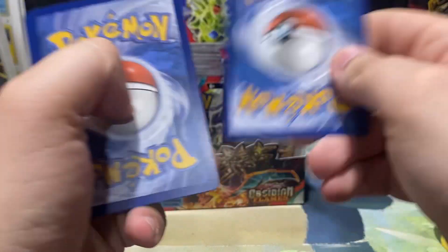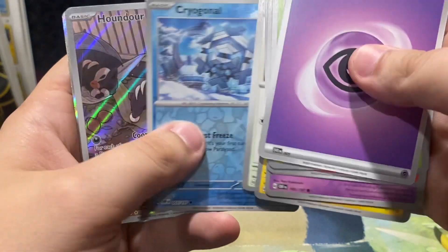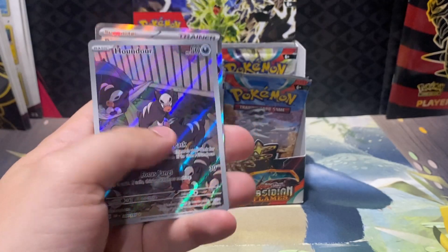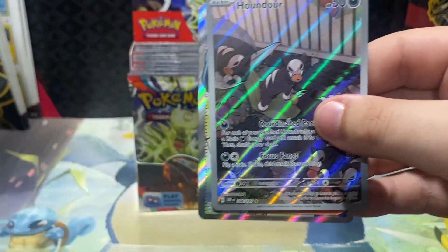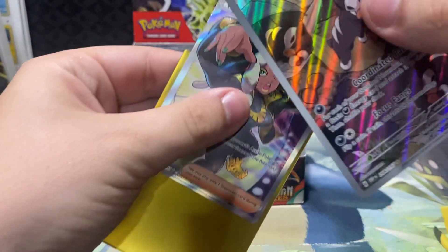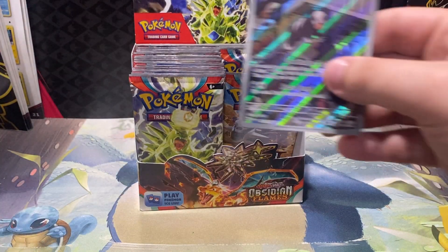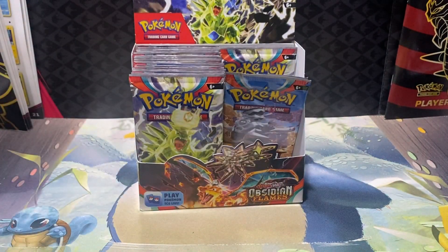I posted one video probably a month or so ago that was like 35 minutes. Houndour and Rhyme right there — Houndour is our second Houndour illustration rare we've pulled, but Rhyme is our first full art ultra rare Rhyme. So there you go — Rhyme for the ultra rare and our Houndour, which we've already pulled before. A bit unfortunate, but still a cute card. I like the art.